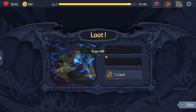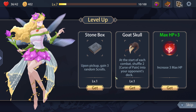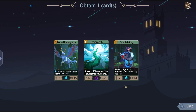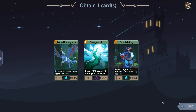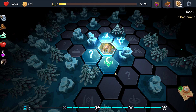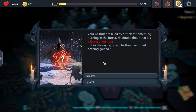Gain some money, gain some experience. Upon pick up, gain random scrolls - I don't really use scrolls. Shuffle two pains into the opponent's deck, gain some max experience. I don't really want any of these - I do actually like double biting. Your nostrils are filled by the stink of something burning in the forest - no doubt it's a forest of demons. As the saying goes, nothing ventured and nothing gained. Explore.